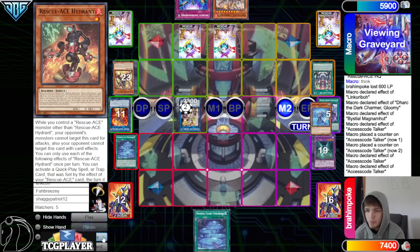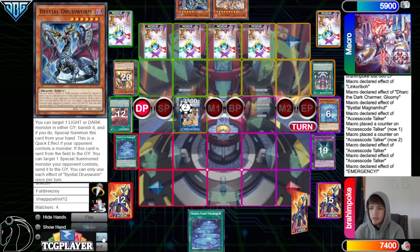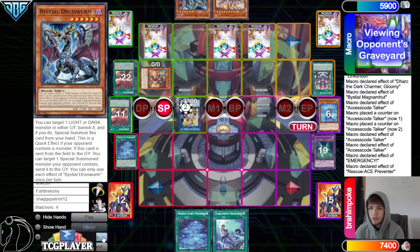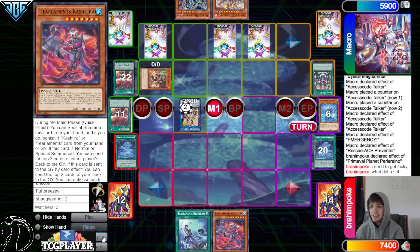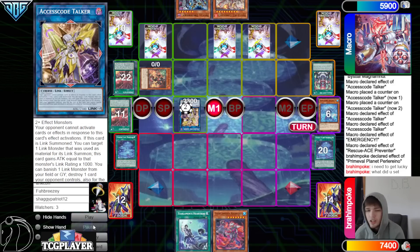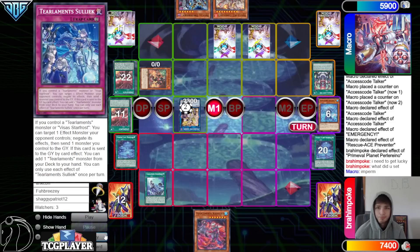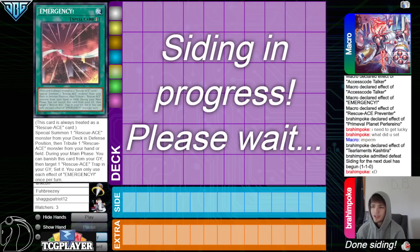Pop both monsters — no point in popping the field spell because they're going to replace it anyway. Set Emergency, banish, set Contain, end phase grab back Actress Worm, then pass. They draw Heartbeat. Emergency here — draw phase, summon Preventer, Preventer summons back Hydrant. Planet over Planet, search Tier Cache — they say 'I need to get lucky.' Technically not game but very close — they mill Kelbeck plus Shuffler. They used one and got rid of Havnus and used another one. Mill, use Shuffler, put back Agito, then mill Agito — deck out, GG.